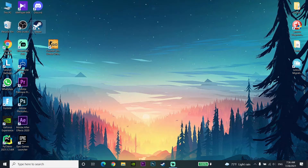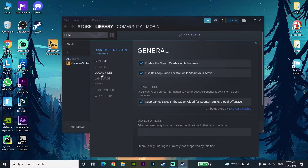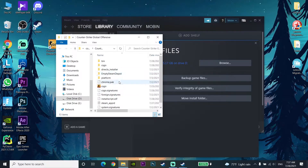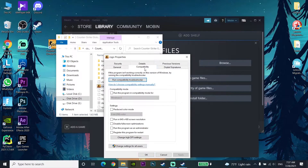If that didn't fix it, here's the second way. Open Steam again, find CSGO, right-click and go to Properties, then Local Files, then Browse. Find the CSGO executable, right-click it, go to Properties, then the Compatibility tab. Check the option to run this program in compatibility mode and select Windows 8 or Windows 7 — either works. Click Apply, then OK.